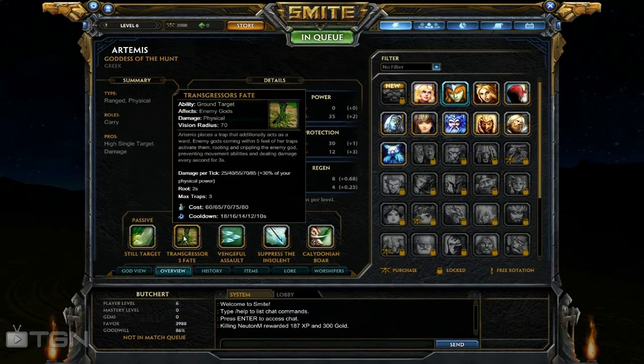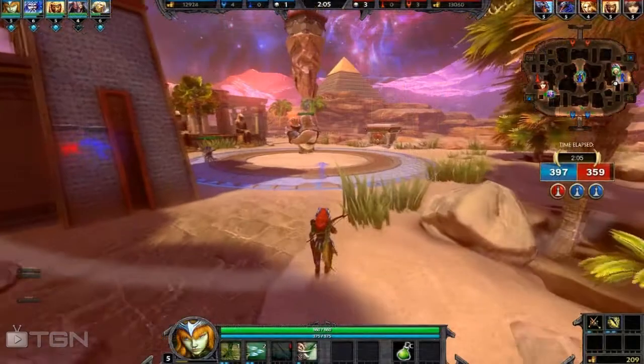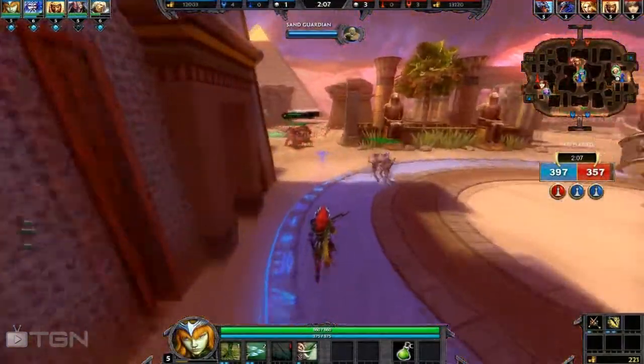Now let's go over her active abilities. Artemis's first ability is called Transgressor's Fate, which traps the enemy so they cannot move, and it inflicts damage from 25 to 80 depending on your skill level, with an added 30% bonus of your physical power.